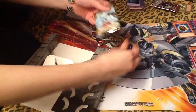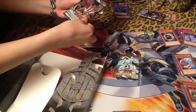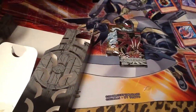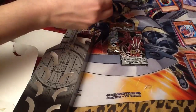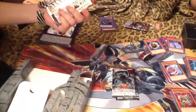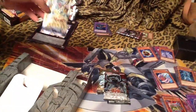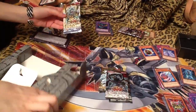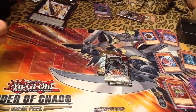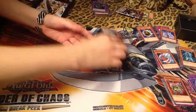I'm just going to rip this open. So we got a first edition Starstrike Blast, a first edition Absolute Power Force — I don't know where they got that. An unlimited edition The Shining Darkness, which is random. And a Hidden Arsenal 2 pack, which I don't know if I want to open. Should I just leave it sealed? Because there's nothing I could possibly want from that set.